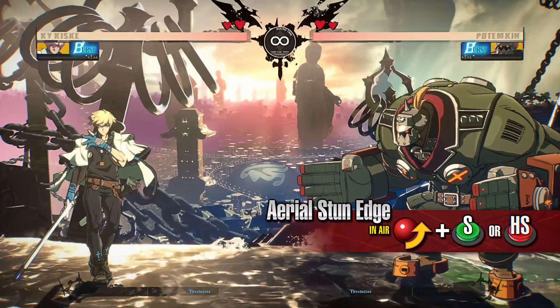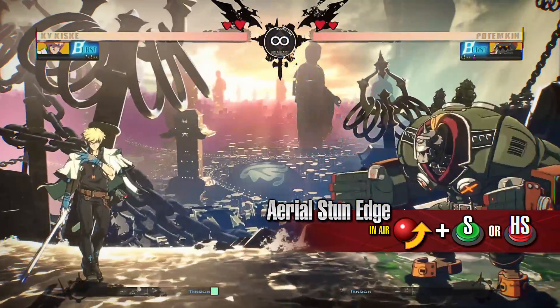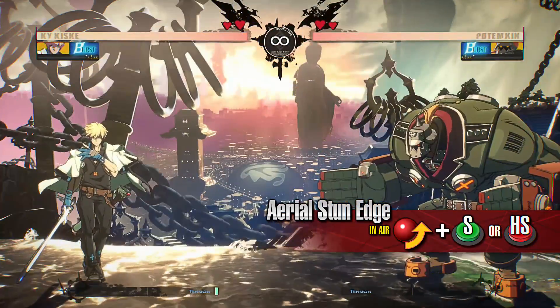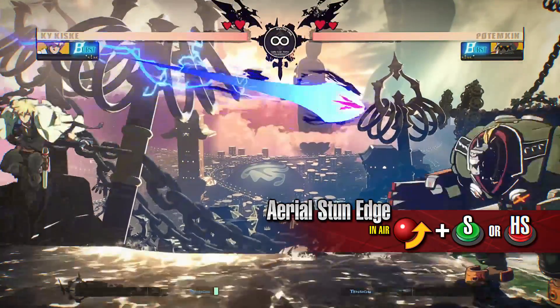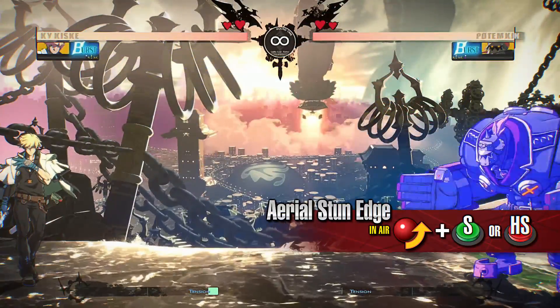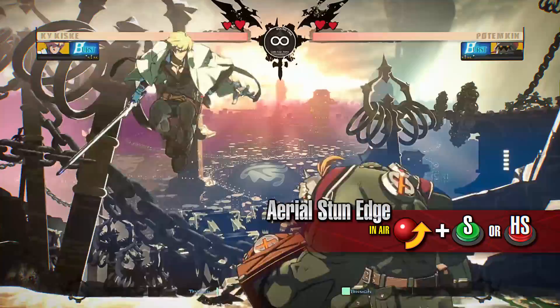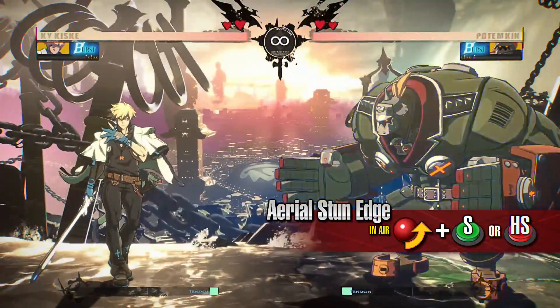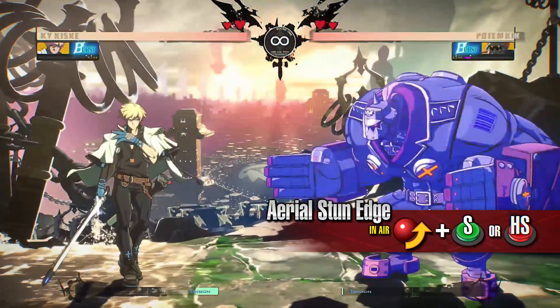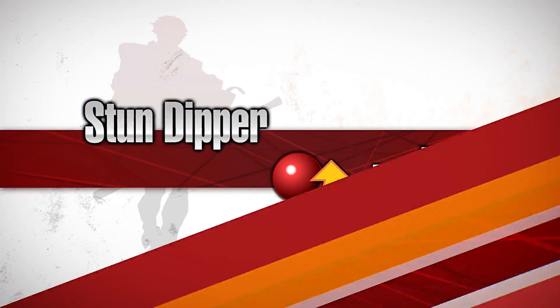Aerial Stun Edge: Kai releases a projectile that flies forward. The trajectory of the projectile changes between the slash and heavy slash versions of this move. Getting hit by or blocking this projectile will leave the opponent in the shock state. Use the heavy slash version against an opponent that is far away, and use the slash version to stop an opponent that is approaching Kai from the ground.